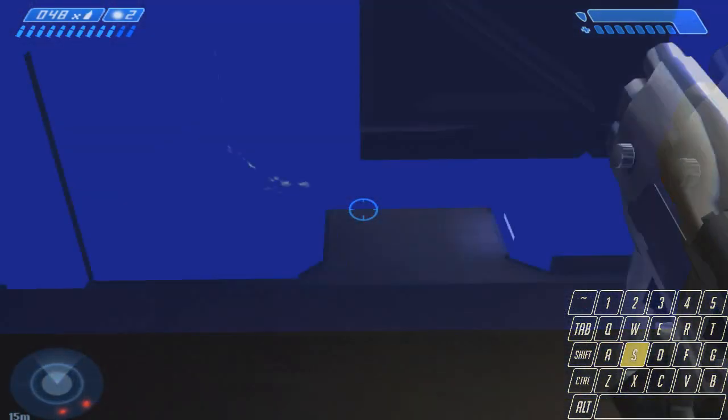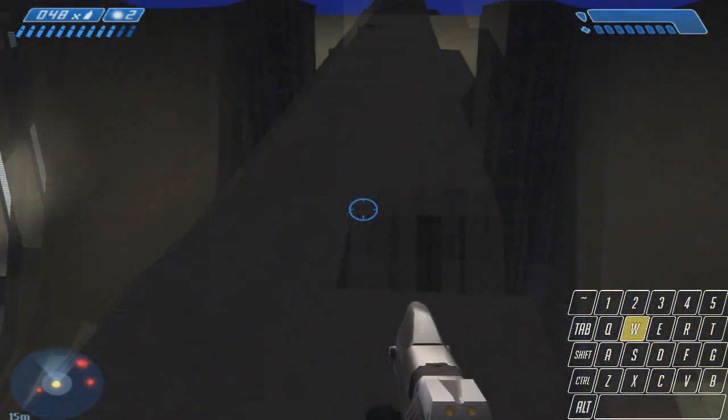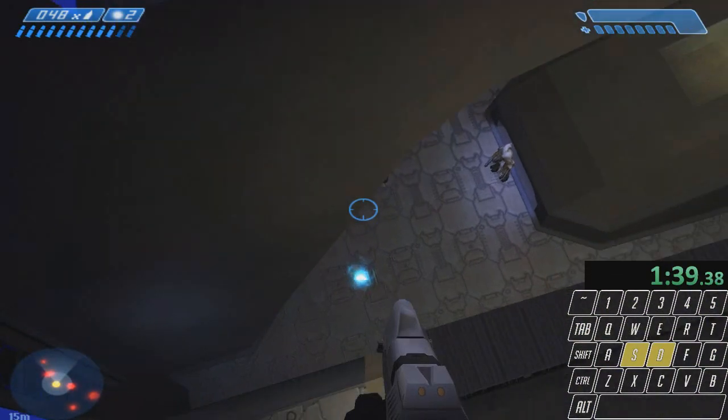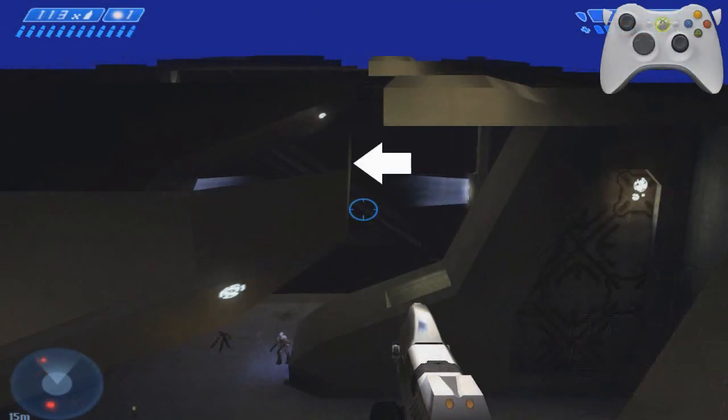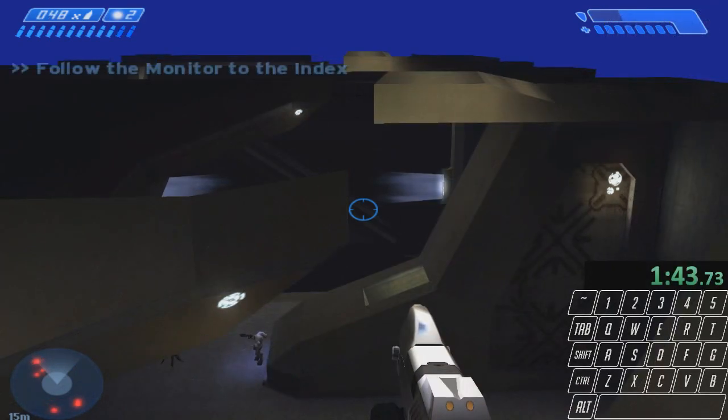Then toss a nade and strafe to the left. Now jumping into the light is a bit weird, so let me try to explain as best I can. You want to jump to where it looks like you're actually landing on the thing right next to the light. If you're too far right, you'll just bounce out. But it's okay, you'll get it with enough practice.